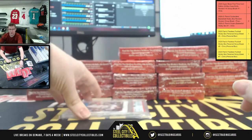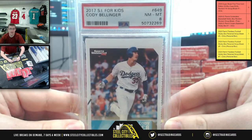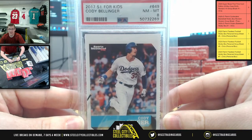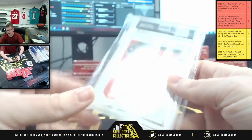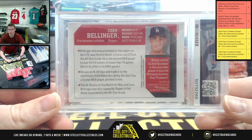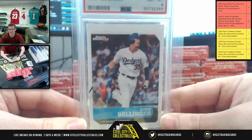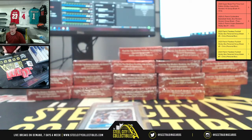Here we go. We're getting a little more current with the times now. You're going to have 2017 SI for Kids, Cody Bellinger, PSA Near Mint 8. Do you all remember taking those cards from Sports Illustrated for Kids? They have those card sheets inside of it — 2017 SI for Kids, Cody Bellinger.